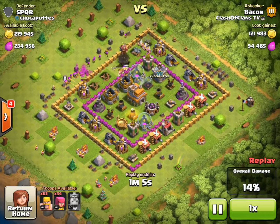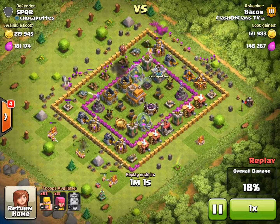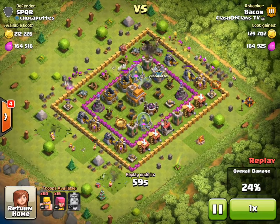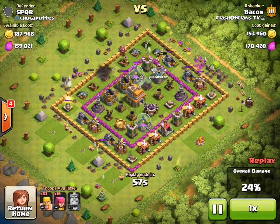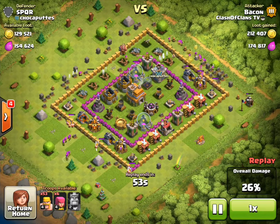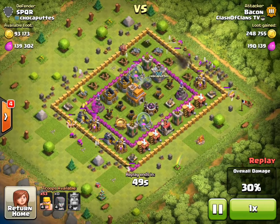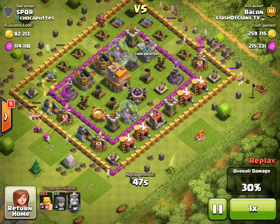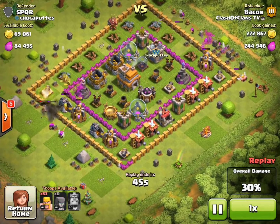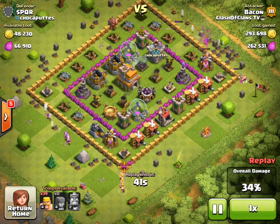The army you want to bring when attacking these kinds of bases is barch, which is barbarians and archers. It's a really fast army to train, really cheap, and it's a great way to farm elixir, dark elixir, and gold to upgrade your troops, defenses, walls, or anything in your laboratory.